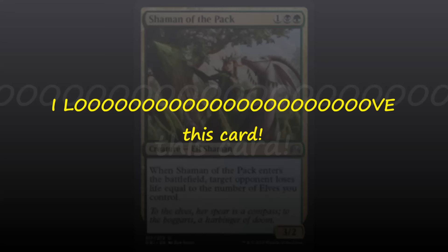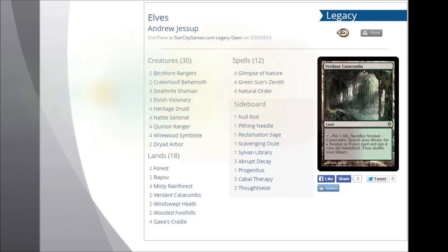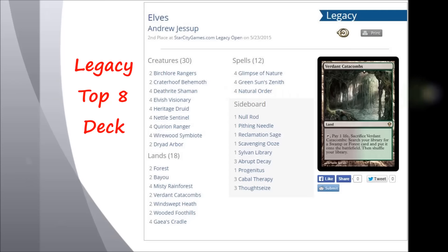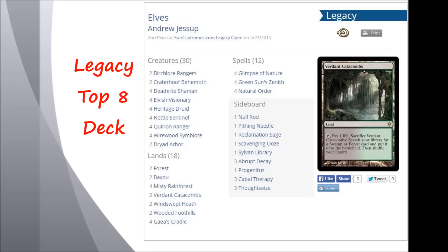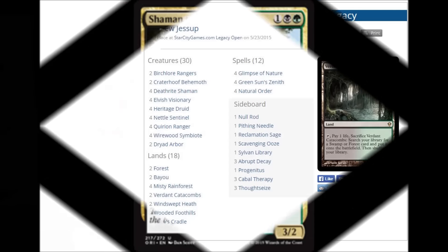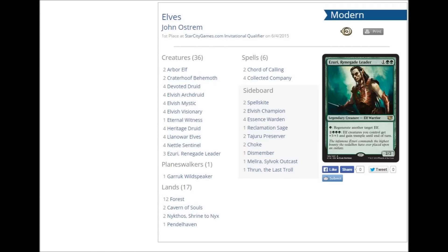I can see this being played in Legacy in the Elves deck. They already splash black typically for discard, and they already have Craterhoof Behemoth as a win condition — sometimes an instant win condition. But sometimes Elves win by just beating down an opponent. People think of Elves and think of Craterhoof, just combo out with Natural Order, but actually Elves can straight up win by beating you down. That's one of the great things about Elves — it can attack from two different angles.